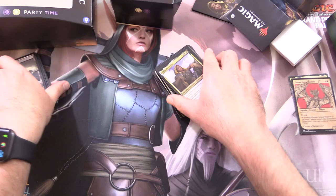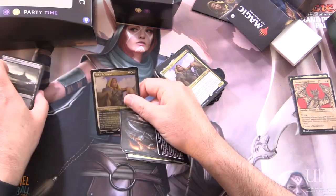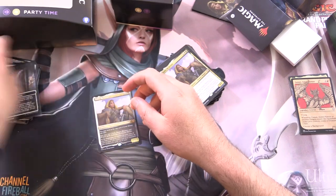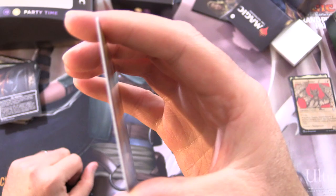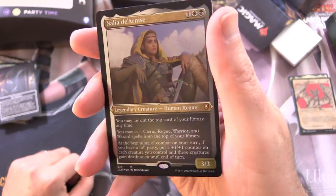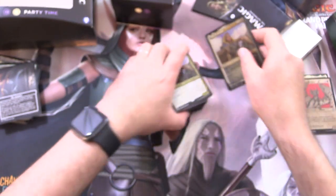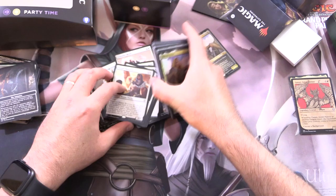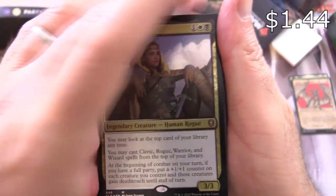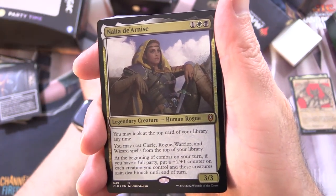We do have a foil etched display Commander. This thing is a thicker than usual piece of cardstock, and it takes the place of the oversized Commanders they used to have. So then let's look at our regular size one here — we have Nalia de Arnis.